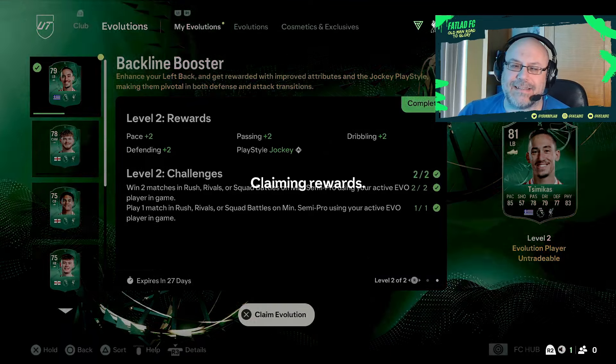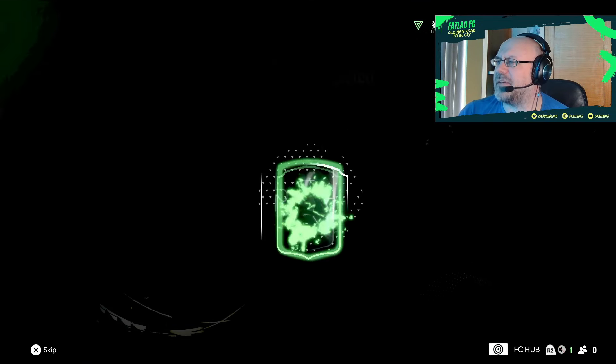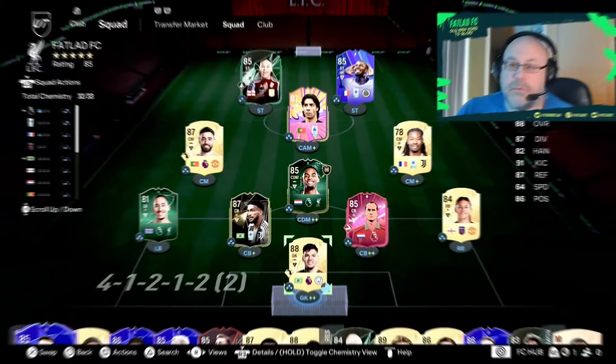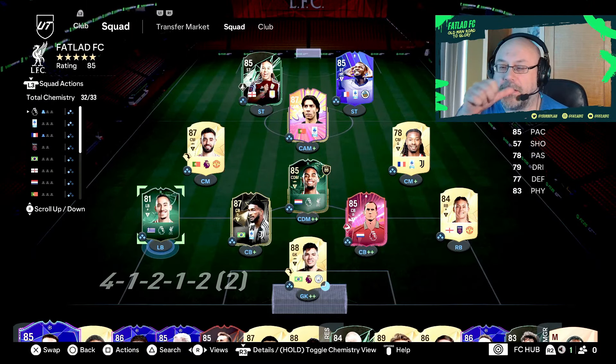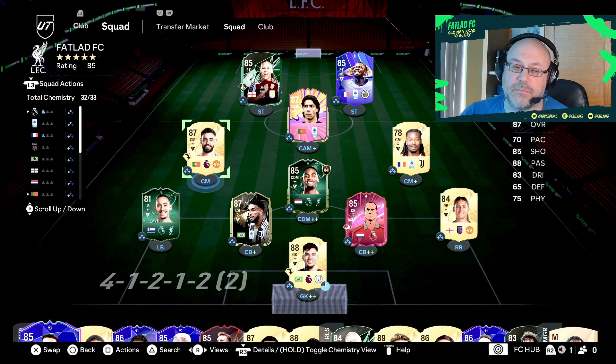Alrighty, so that is SimiCast completed — up from a 77 to an 81-rated right back. We've got some packs but I'll just show you the team quickly now. There's the squad as well, so obviously he fits in perfectly there. We are working on the ladies objectives as well, so we've got a couple of the BWSL players in there. And there's that aforementioned Bruno — he's been very good, I have to say, really really enjoying him.